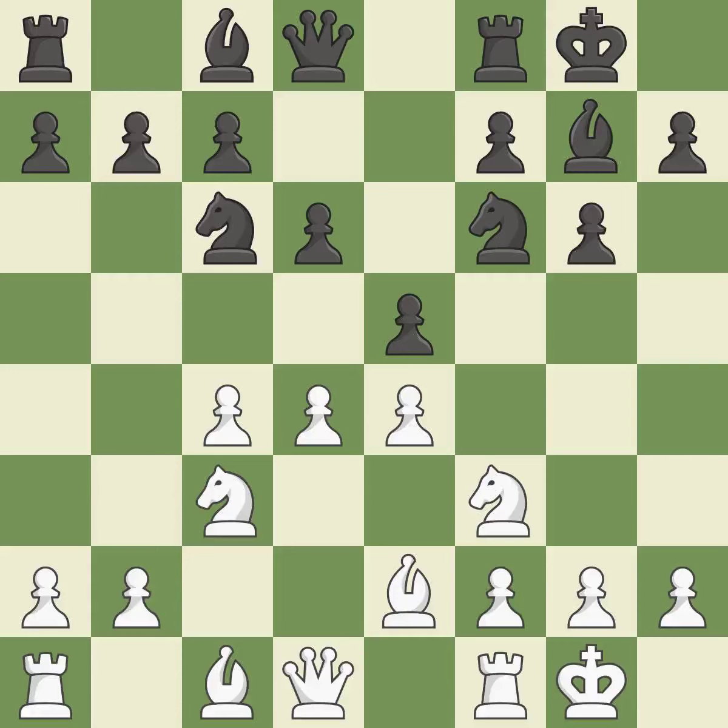NC6 develops the knight, defends the E5 pawn, and attacks the D4 pawn. D5 takes space in the center, attacks the knight on C6, and controls the E6 square. NE7 retreats the knight to a square where it will help with the F7-F5 pawn push, after black moves the F6 knight.